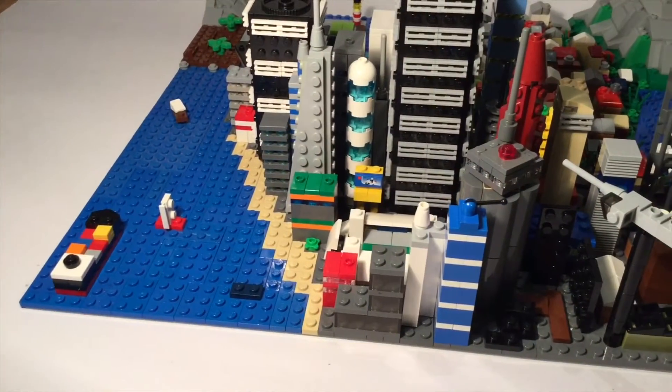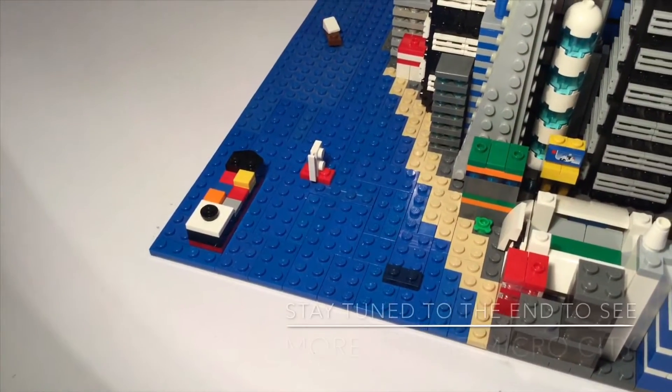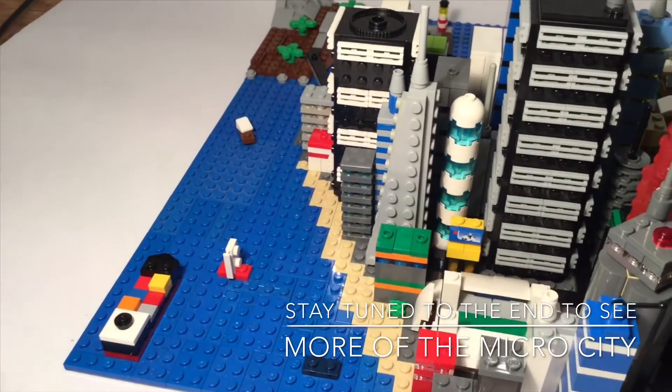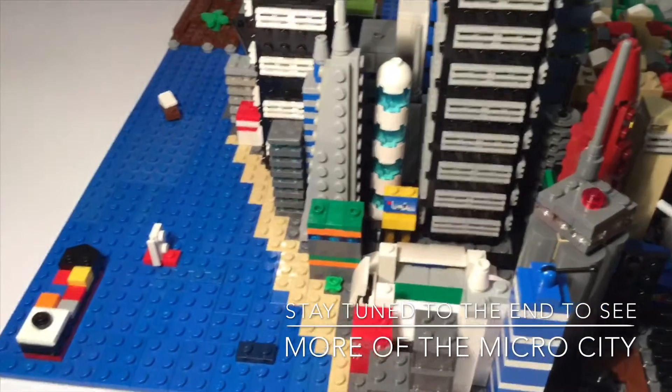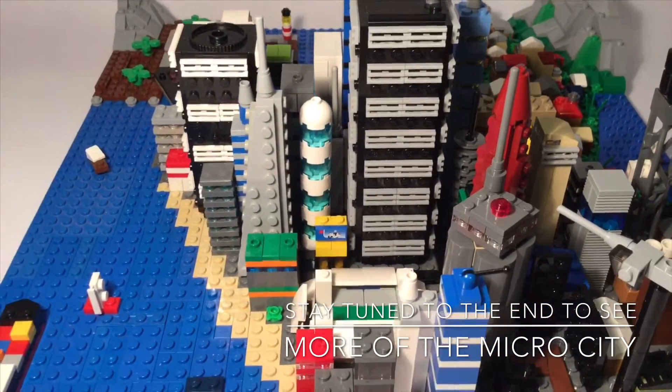So this is the opposite side of the city now. We have a nice cargo ship down in the corner here, as well as a few other boats and things. And then of course we have the nice large city.